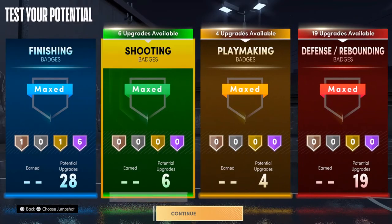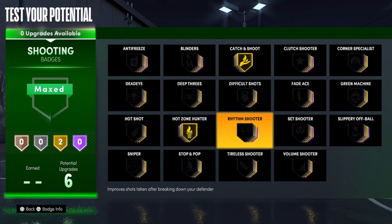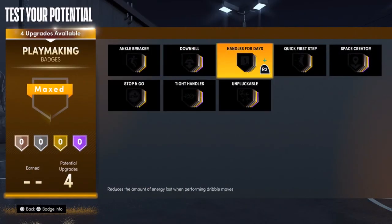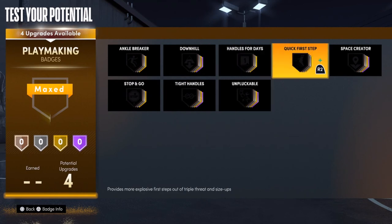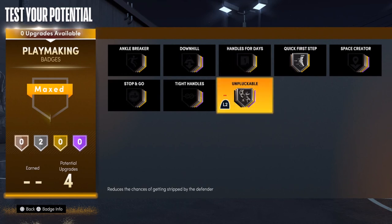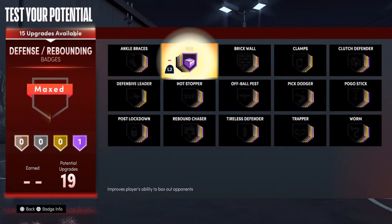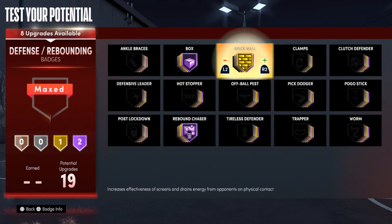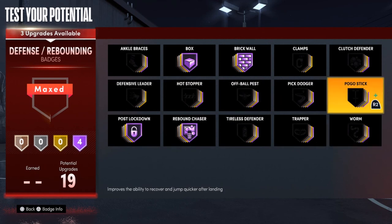For shooting badges — Catch and Shoot automatic gold, and Hot Zone Hunter on there. For playmaking badges, that part is up to you, but for me — since I'm normally fast — I'd put Quick First Step on silver and Unpluckable on silver because it's crazy effective. For defense — Box Out, Rebound Chaser, then Brick Wall at Hall of Fame. Then Post Lockdown — since you're still short at six-nine, put Post Lockdown at gold.